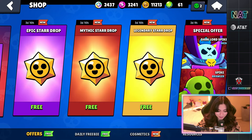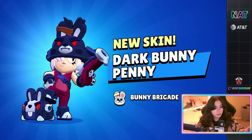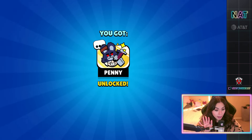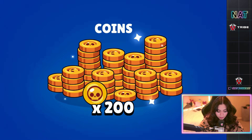Epic star drop, give us something good. This is a great skin — I love this Penny skin, this is amazing. And we get a pin with it — and that's just for epic! That was the epic drop, that's really, really good. Let's see what else we can get. Maybe I'm gonna be super lucky. Some coins — we always need coins of course.